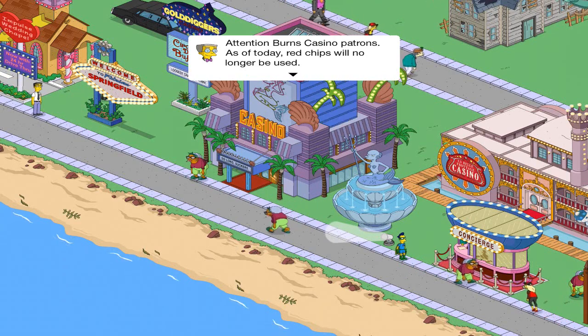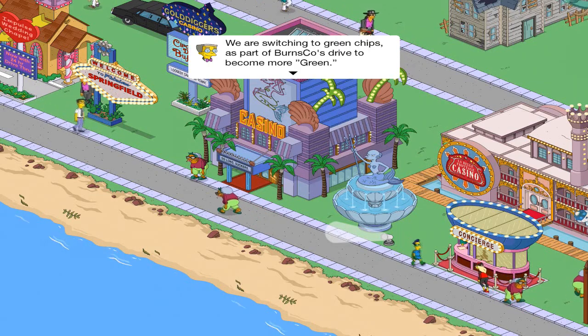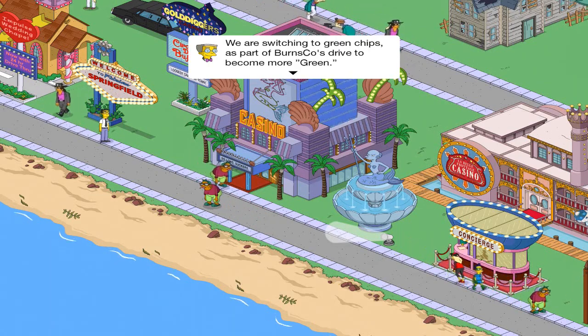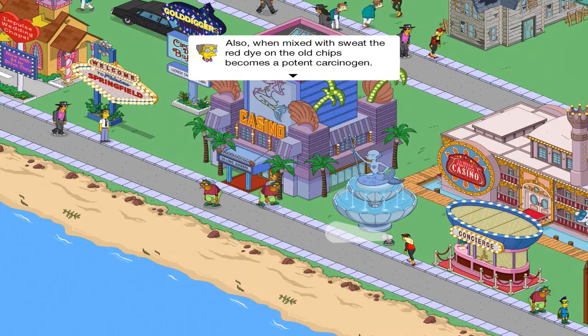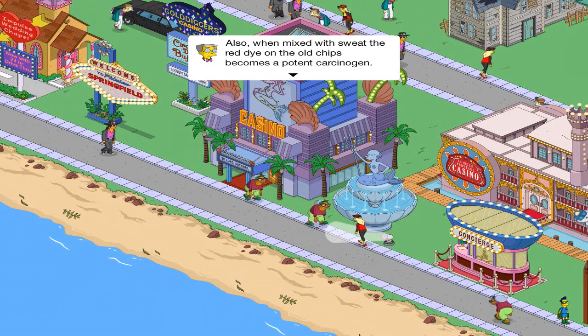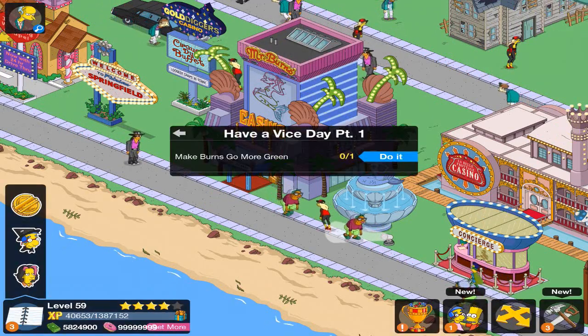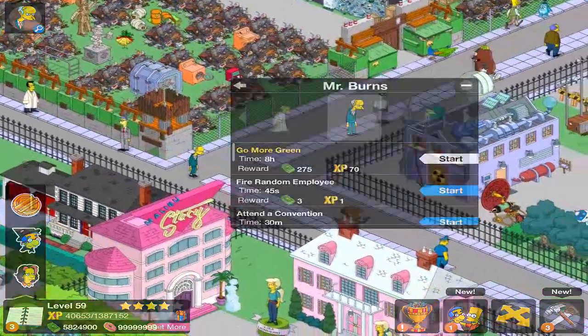Attention Burns Casino patrons, as of today red chips will no longer be used. We are switching to green chips as a part of Burns Co's drive to become more green. Also, the sweat and red dye on the old chips becomes a potent carcinogen. So we need to make Burns go more green, so let's do that right now.